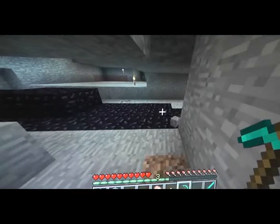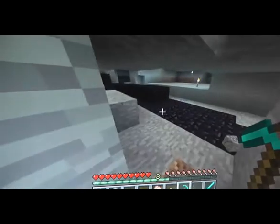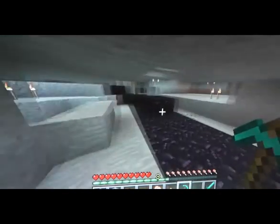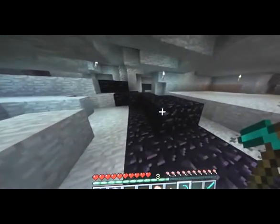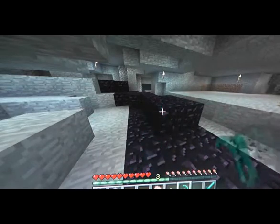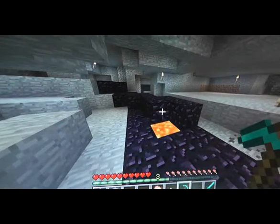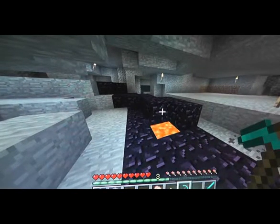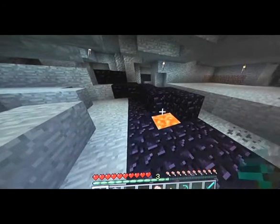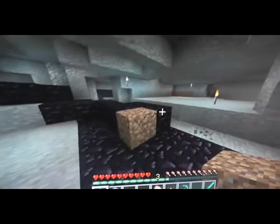Let's see. Looks good — don't think I can mine that, but let's have a go. It has! There's lava underneath — we've managed to find obsidian. Bloody hell, don't like the look of that. Put that over the top of it.